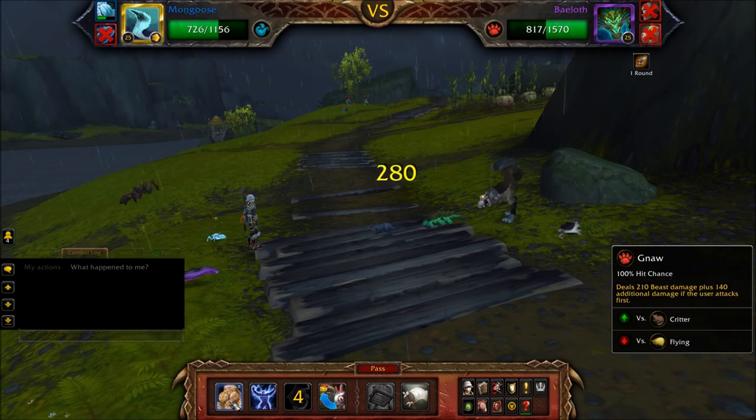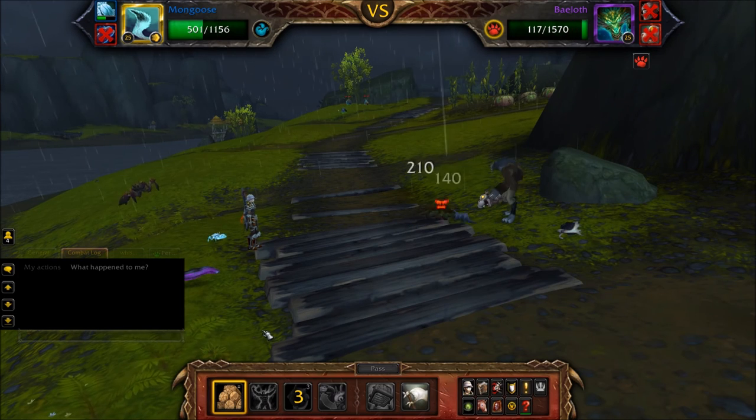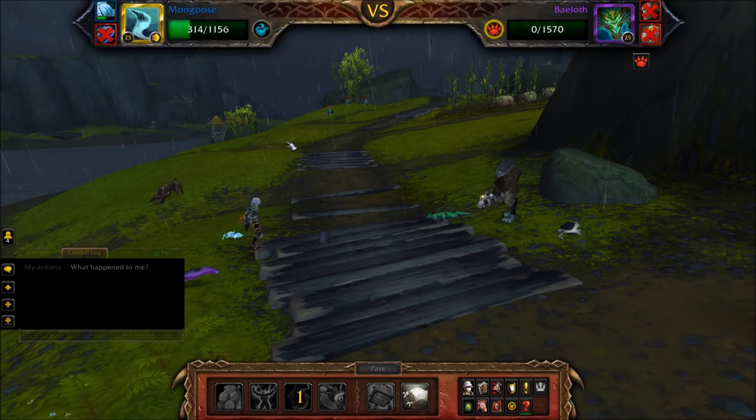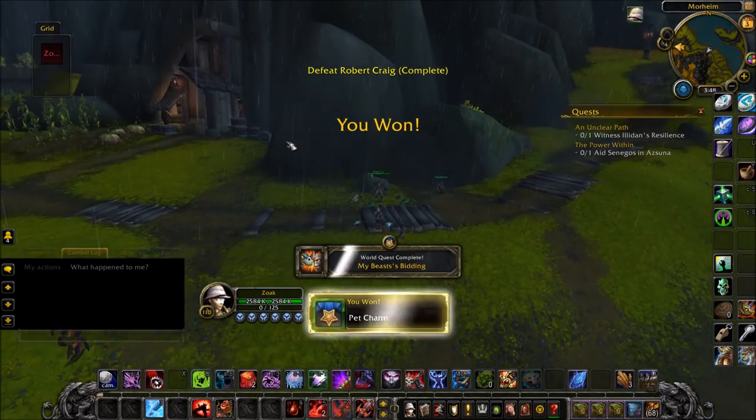Your Mongoose needs to be faster than Bailoff so that he doesn't get an extra attack from Throogtusk's ability. If you found this video helpful, please like and subscribe.